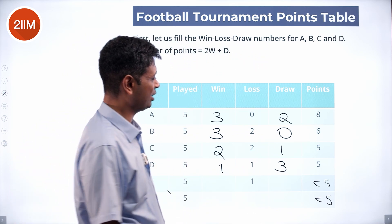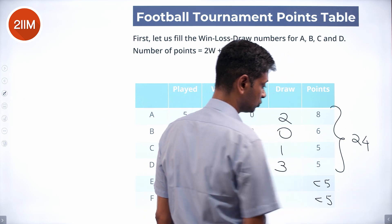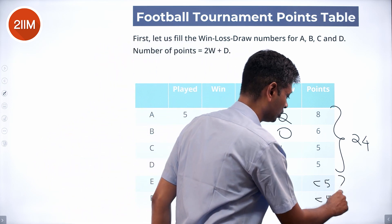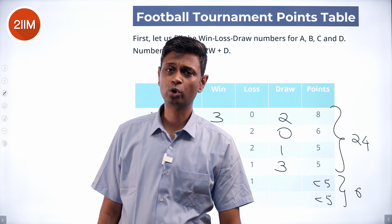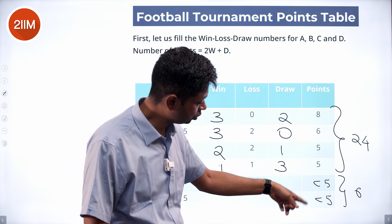Looking at the total points: 8 plus 6 is 14, add these to get 24. 14 plus 5 plus 5 is 24. So these two — E and F — should add up to give six points, while the total is 30. The four known teams get 24 totally, so E and F together get six. It should be either four and two, or three and three.